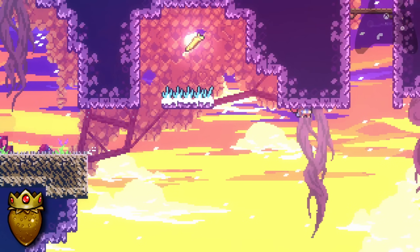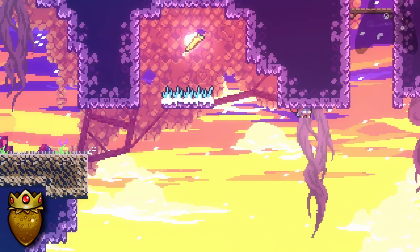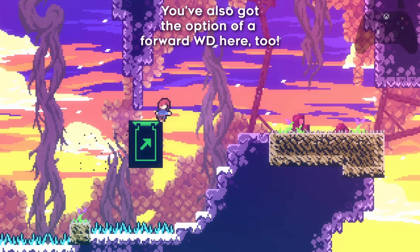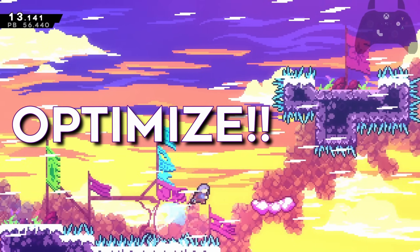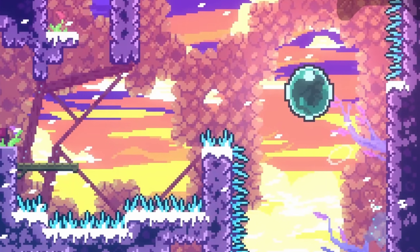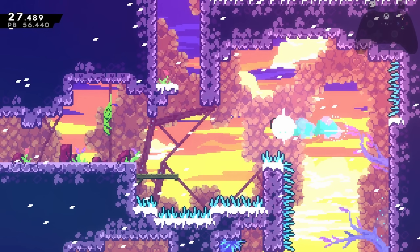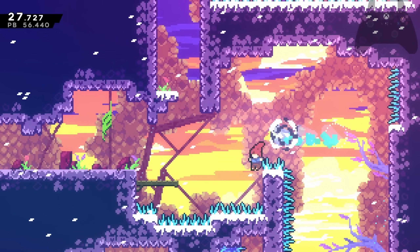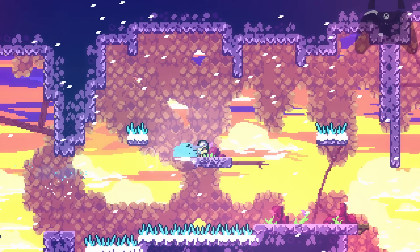Optimize, optimize, optimize. Use an extended super on that cloud just like before to get to the block sooner. This looks tough but is a very easy setup — literally all you gotta do is left bubble, let go of all directions, fall, press jump once you're next to the corner, then wall bounce and keep moving. What a wonderful room to ultra in.